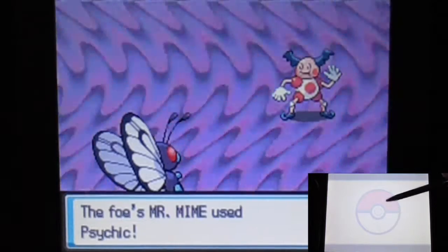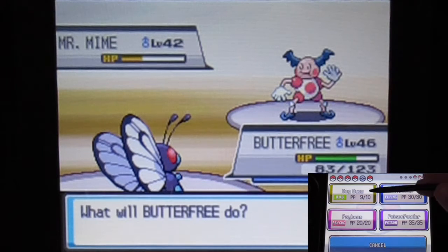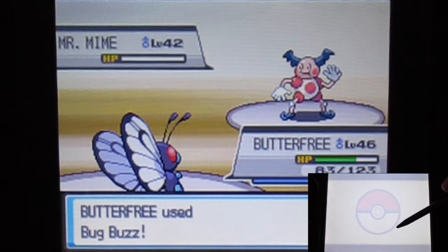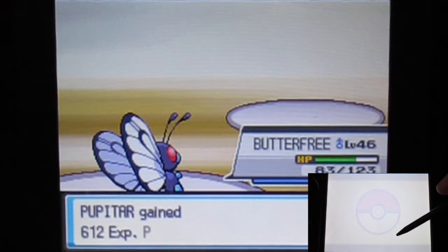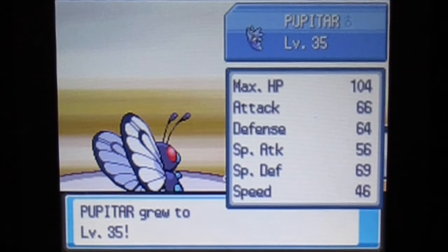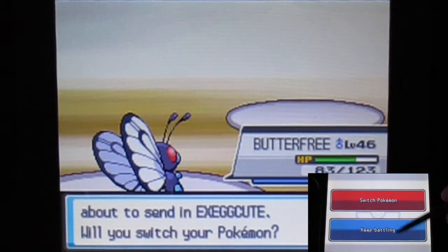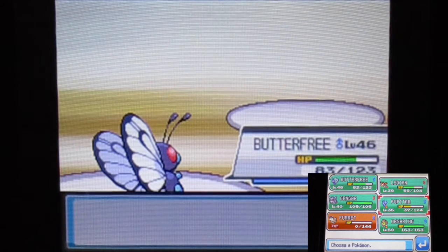Come on Butterfree — you have good special defense, do not disappoint me. Good job! I only have Bug Buzz which kind of sucks — I wish we had more bug-type moves. All right, that was for Jynx. Nice — and here we are, a good result there. Theme jig playing.